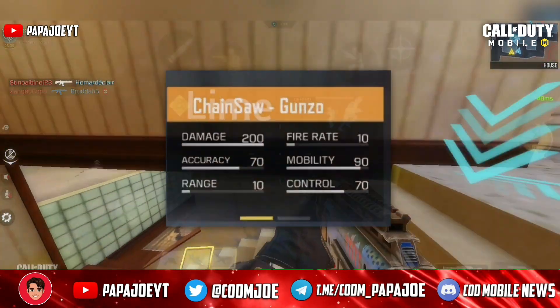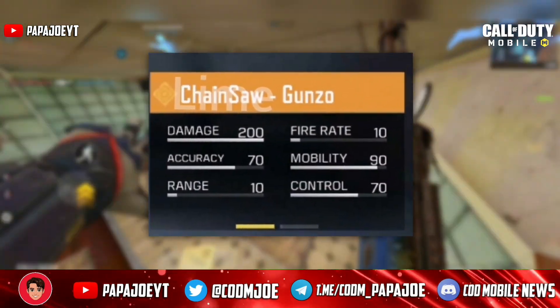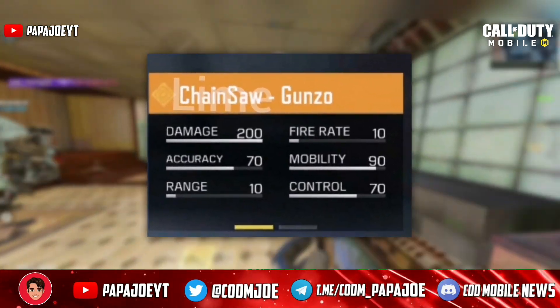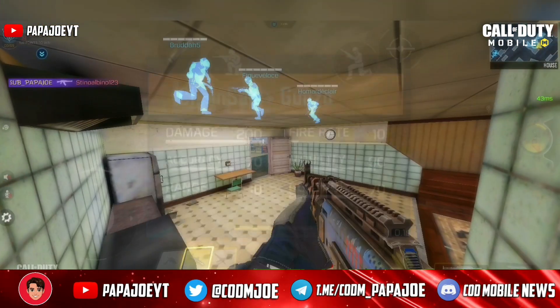A new legendary skin has been revealed for a new melee weapon called Chainsaw, which may be released with the legendary Gunzo draw and the included legendary Chainsaw skin called Gunzo.